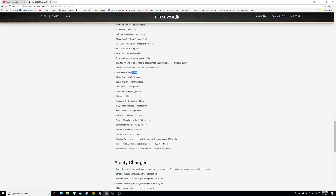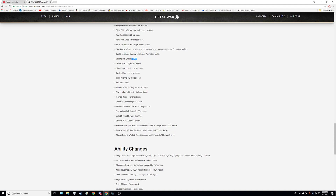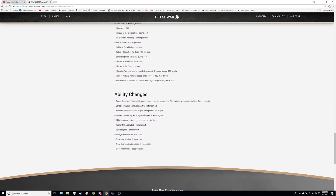Silver Helms with Shields get plus 6 charge bonus — Silver Helms are probably still gonna be pretty useless. Horned Ones get plus 1 charge bonus. Coldwind Dreadknights get plus 2 melee defense. Settra's Chariot of the Gods gets minus 100 multiplayer cost — you never saw his chariot because of how expensive it was. Screaming Skull Catapult gets minus 50 multiplayer cost, but it still can't seem to do damage so I don't think that'll matter. Ushabti Great Bows get minus 1 ammo and Chosen of the Gods get minus 1 ammo — I think these guys need a bigger nerf; they just deal so much damage and need an accuracy nerf. The Khemrian War Sphinx got minus 8 charge bonus and minus 200 health — a step in the right direction. Rune of Wrath and Ruin and Master Rune of Wrath and Ruin are no longer infinite uses — they got a range increase but now have a max of 4 uses for the regular and 3 for the Master Rune.